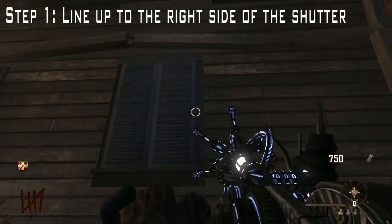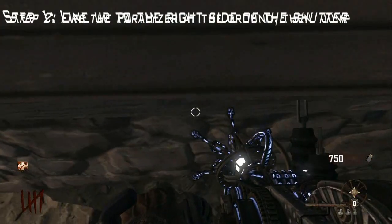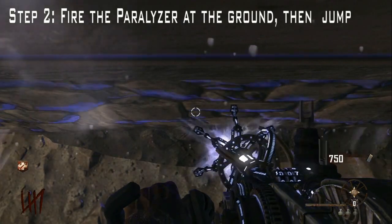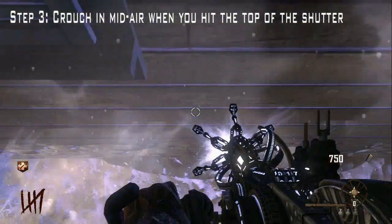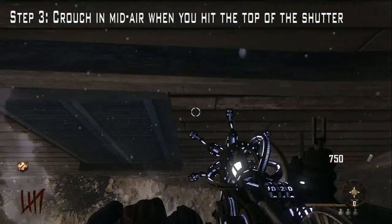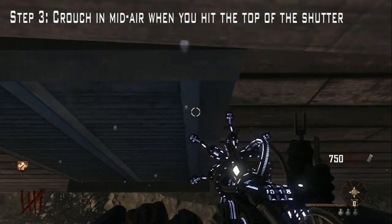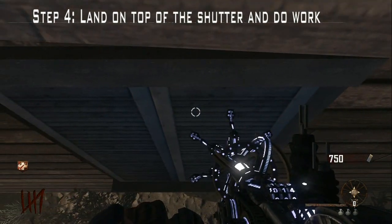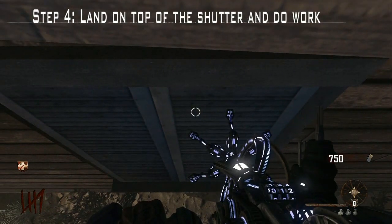In super slow-mo, step number one: line up to the right of the shutter. Step number two: look down at the ground, fire the Paralyzer, and then jump. Step number three: while you're in mid-air, crouch right here, and when you do that you'll be able to wedge yourself on top of the shutter and in between the board above it. Step number four: land on top of the shutter and do work.